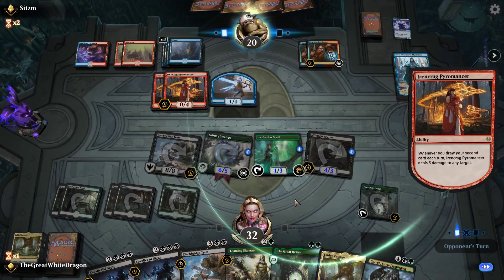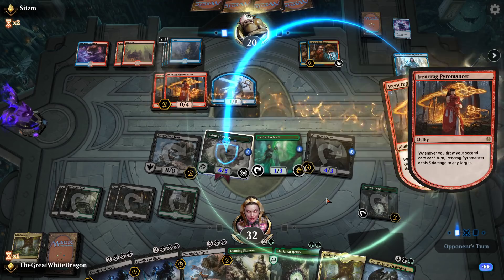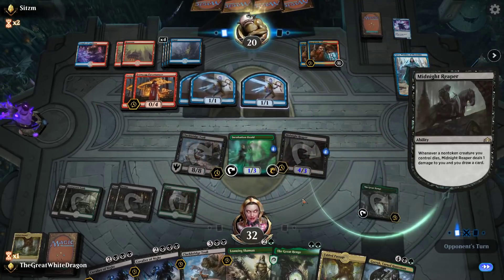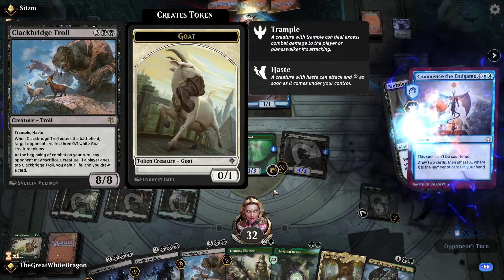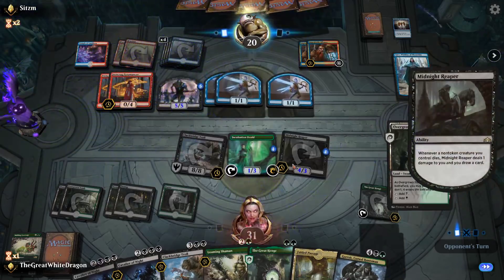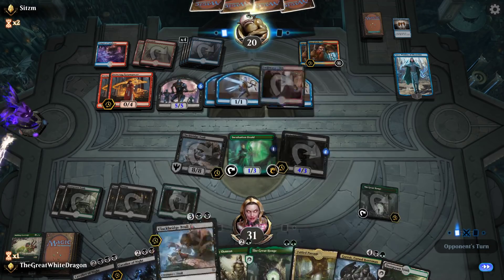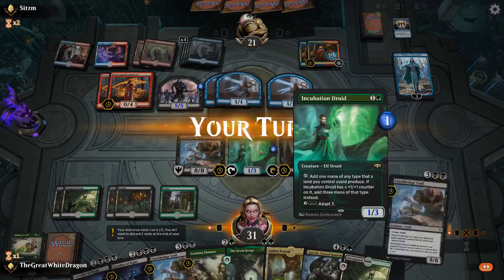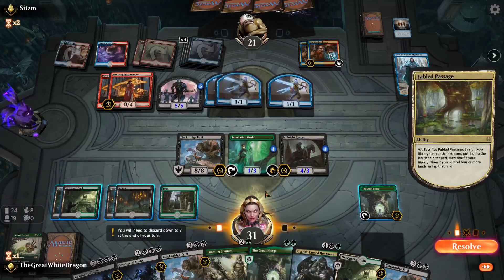Why? Because Trample is OP against token decks. You're probably killing the Midnight Reaper, aren't you? You're double targeting the Shifting Centaur. That's one biggin'. Time to actually reread what this does. White Goat creature token. Well, you need to sacrifice something. He did not do anything. So the question is, what do we want to do more — drop Garruk or just flat out kill one of these? He's currently drawing more cards than I honestly wanted him to draw, but it's fine.